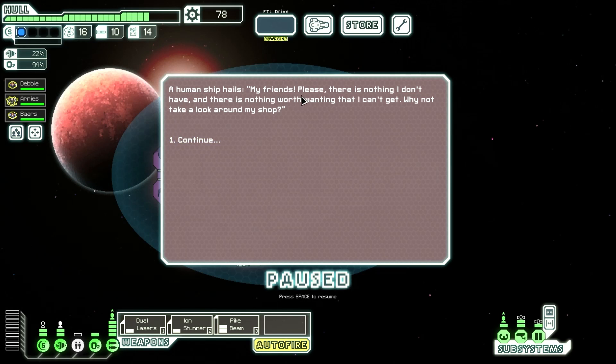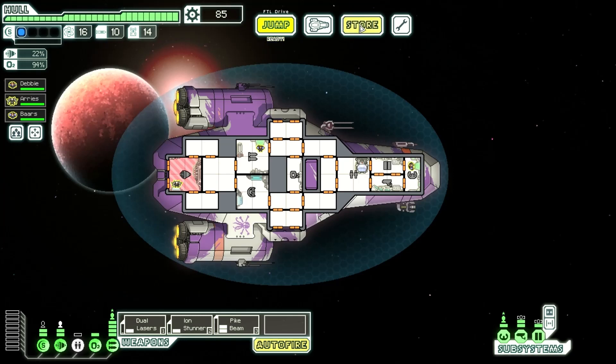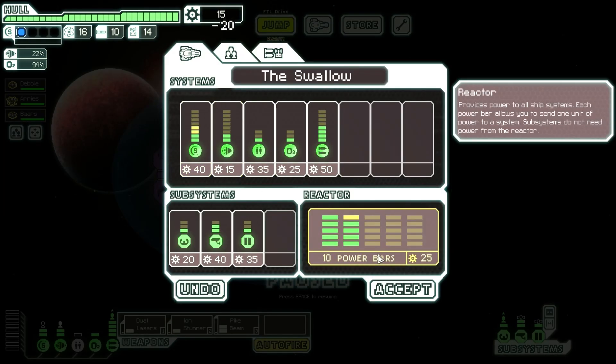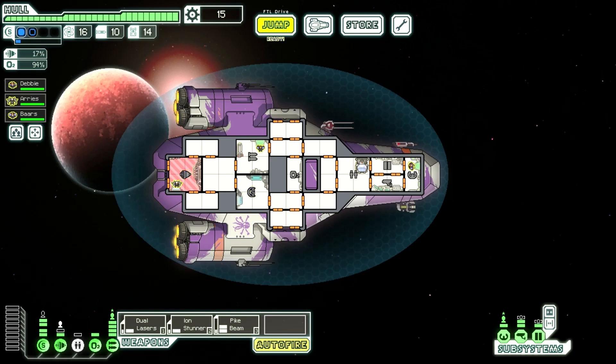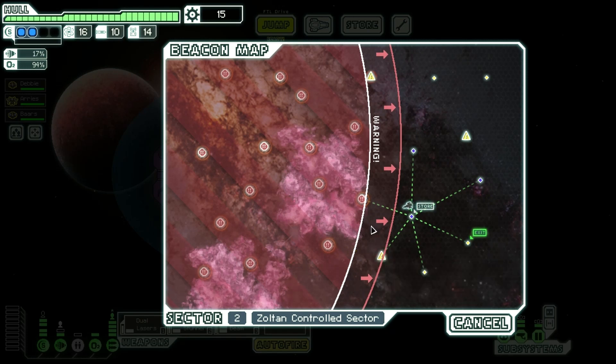A human ship hails: 'My friends, there is nothing I don't have, and nothing worth wanting that I can't get. Why not take a look around my shop?' I've already been looking into repairs and selling the anti-drone. I'm going to go ahead and get another layer of shields before I forget, but that means my clone bay will have to be powered down for the time being. I'm not going to be able to fight that ship — the rebels are about to gain control of the beacon, so I'm going here instead.